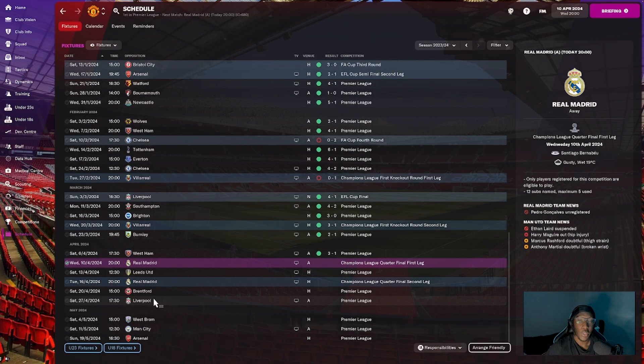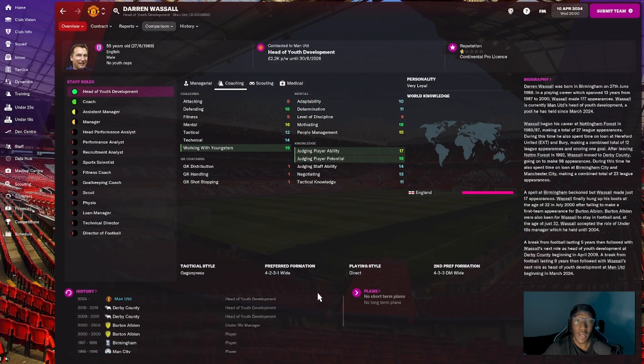In today's episode I'm only going to cover from Real Madrid up until the home game against Brentford. I also have a brand new head of youth development — Darren Wassell, who came from Derby County. His preferred formation is 4-2-3-1 and his tactical style is a Jurgen press.